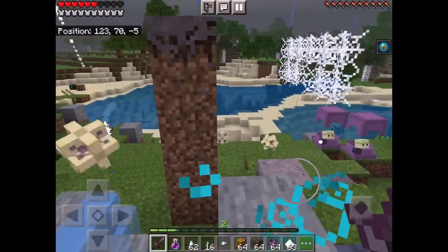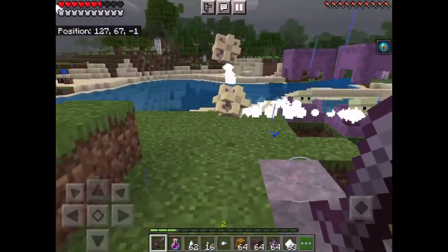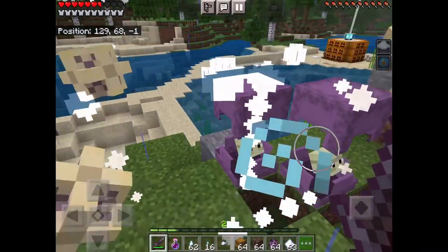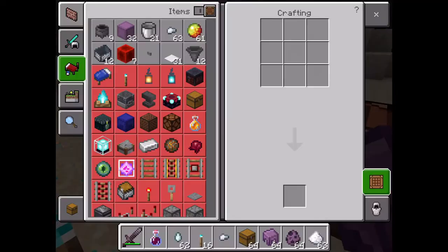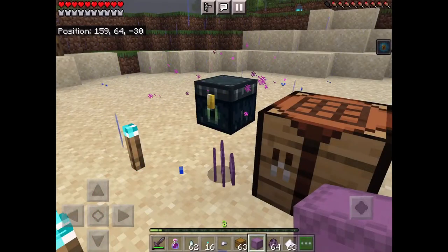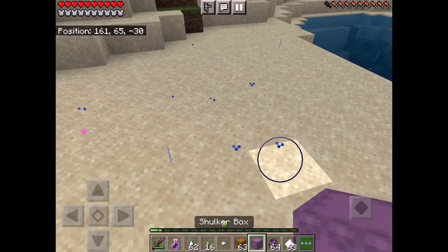Quick video on how to make a shulker chest. First, you have to kill some shulkers to get shulker shells. You need a chest and two shulker shells, so you might have to kill more than one shulker.